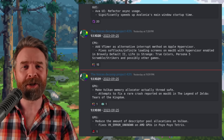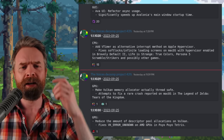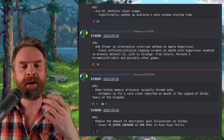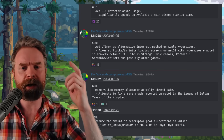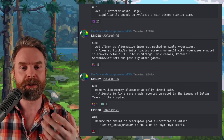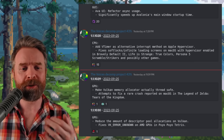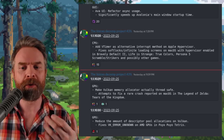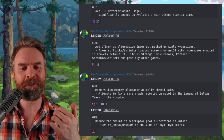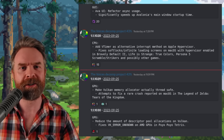Moving on, and we're still talking about Switch emulation, switching over to Ryujinx. Ryujinx got a number of updates: for Avalonia, there's an update that significantly speeds up the main window startup time. For Mac, one update fixes soft locks and infinite loading screens with Hypervisor enabled in Bravely Default 2, Life is Strange True Colors, and Persona 5. Also on Mac, version 1.1.1029 attempts to fix a rare crash in The Legend of Zelda: Tears of the Kingdom. And version 1.1.1030 fixes AMD GPUs and Puyo Puyo Tetris.